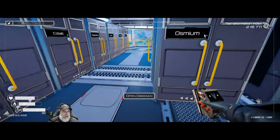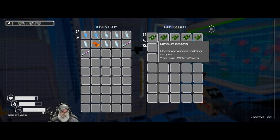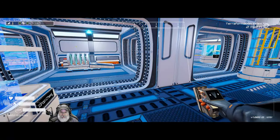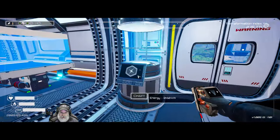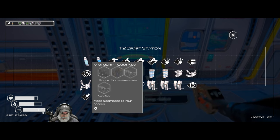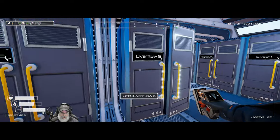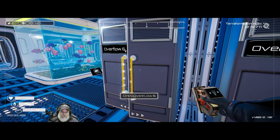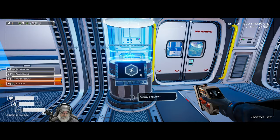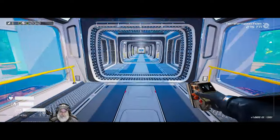I already have the recipe pinned. We need two circuit boards, a rocket, and a microchip compass. The compass requires a silicon, a mag, and two aluminum. We have a silicon in here, two aluminum, and a mag. That should give us everything to launch the tier 4 GPS rocket.